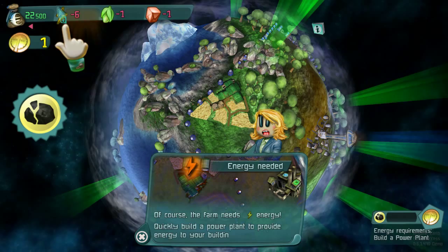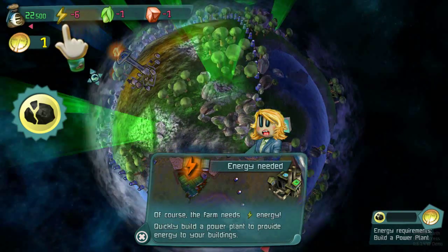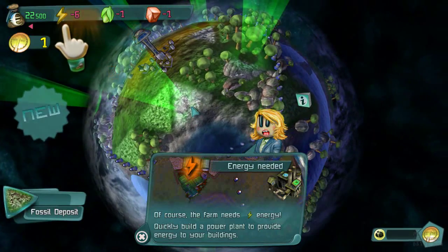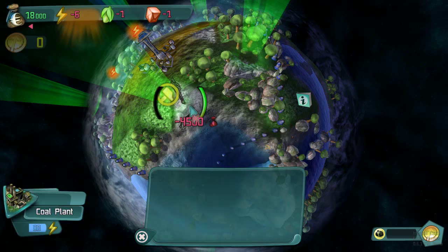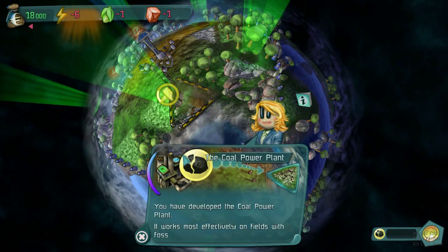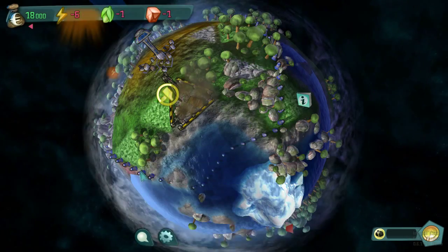We need energy now too. Our power plant is down low, and power is utilizing the fossil deposit places. So if I can place this here, build a coal plant down — and there we go, developed a coal plant. Works effectively with fossil resources, just like I just said.